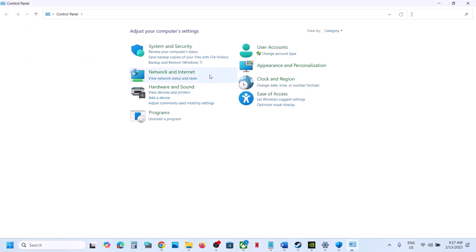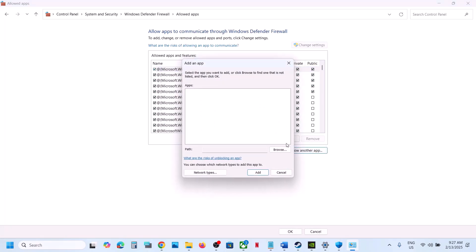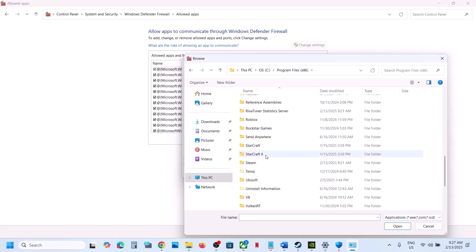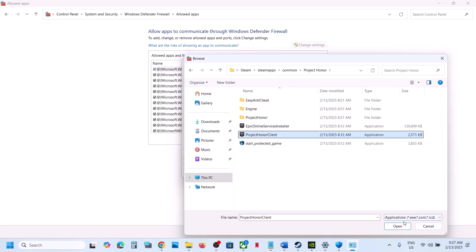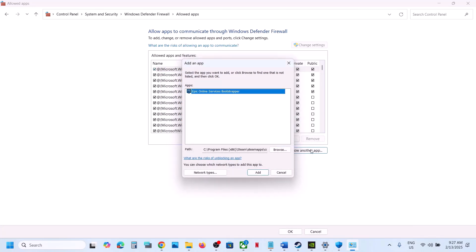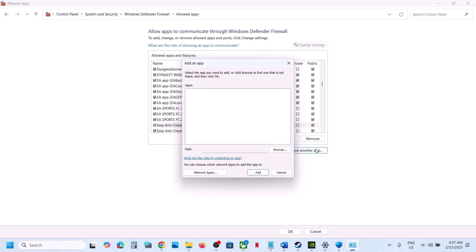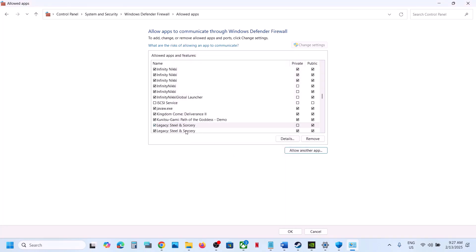Also go to Control Panel, click System and Security > Windows Defender Firewall > Allow an App or Feature Through Windows Defender Firewall. Click Change Settings, then Allow Another App, click Browse, and go to the game installation folder. Add the game exe files — including the exe in the game root folder and the one in Binaries > Win64. Once all the game exe files are added, launch the game and check.